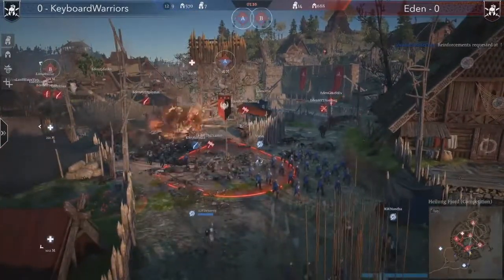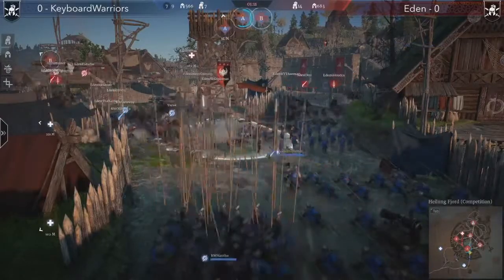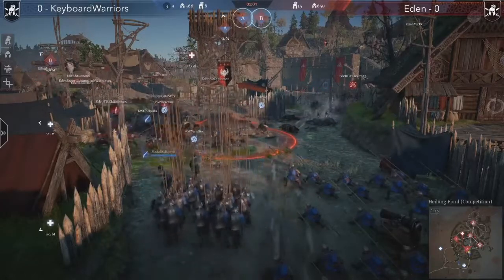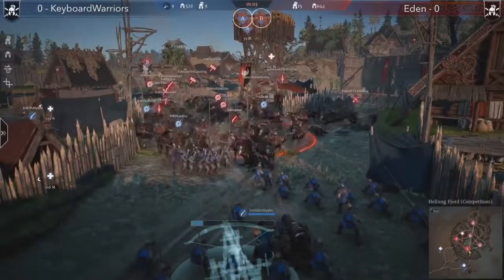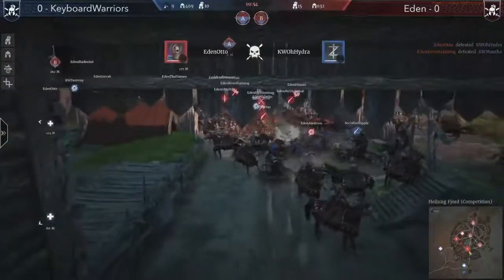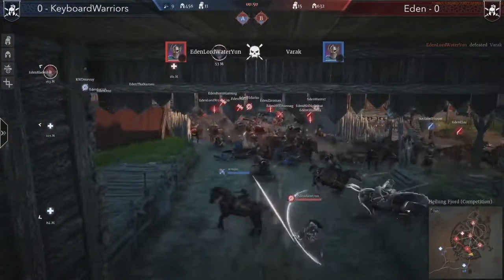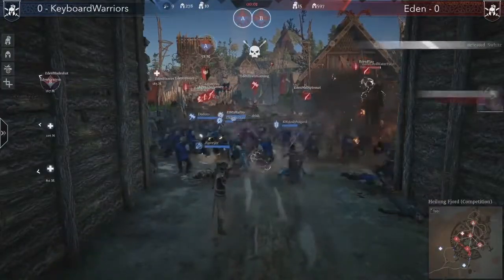Time is working against Keyboard Warriors. They're preparing another push on A but it's mainly pikes — not in great condition, two of them clank-type blue units — versus armingers, hussars, and everything running from every direction from Eden. This is getting closed down immediately. Eden has no more pushes to deal with — it's GG for Keyboard Warriors on this map.